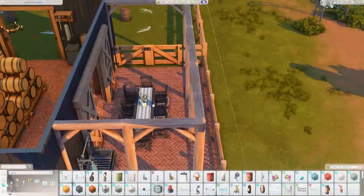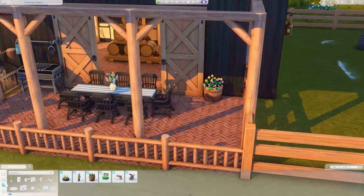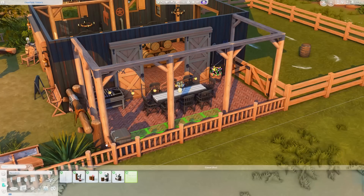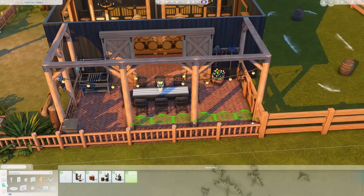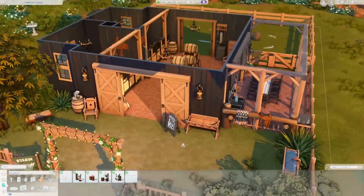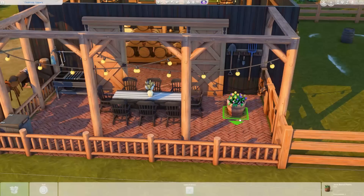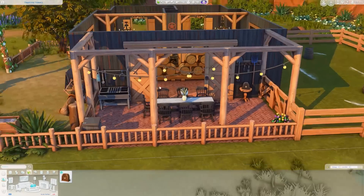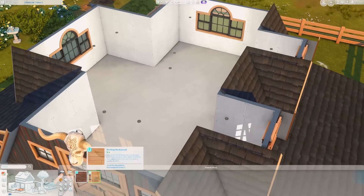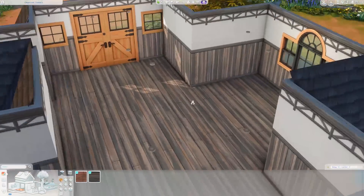I added a few more decorations outside — flower pots, some wall decorations, and a few different outdoor trash cans. When your horses use the bathroom — which is literally the world — the piles of manure pile up, so having an outdoor trash can is a good thing. You can also keep horse manure and use it as a fertilizer, though I'm not exactly sure what you can do with the bags of manure in your sim's inventory.